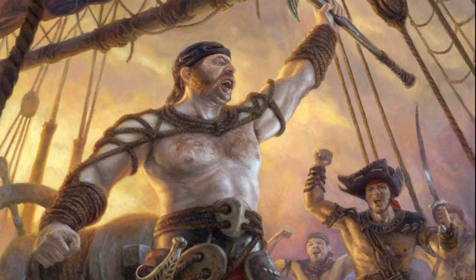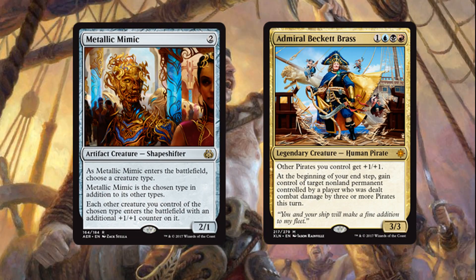Speaking of Pirate Lords, we're playing Metallic Mimic and Admiral Beckett Brass. We should all know what these two cards do at this point — essentially they buff our Pirates. I hardly ever get Admiral Beckett Brass's stealing ability off, but that's okay since we only really use her for her Lord ability.